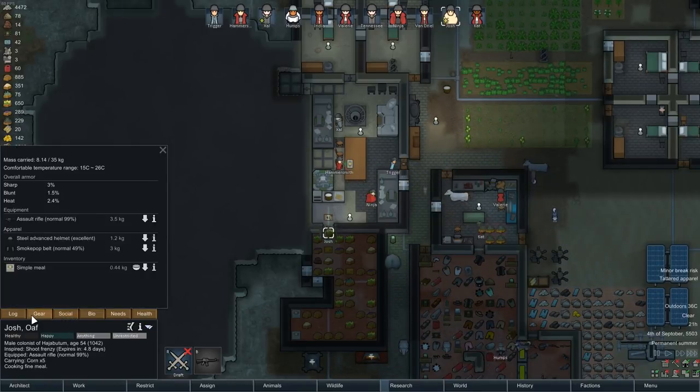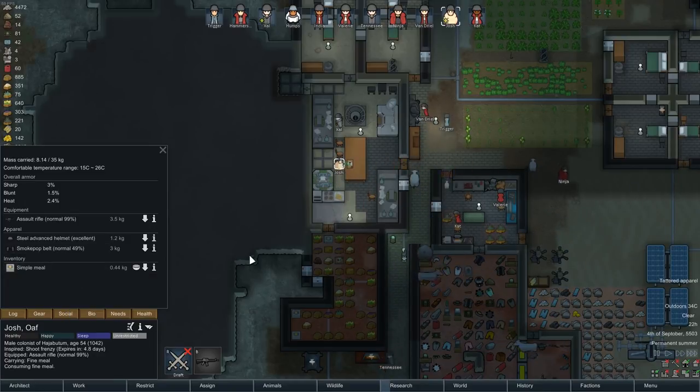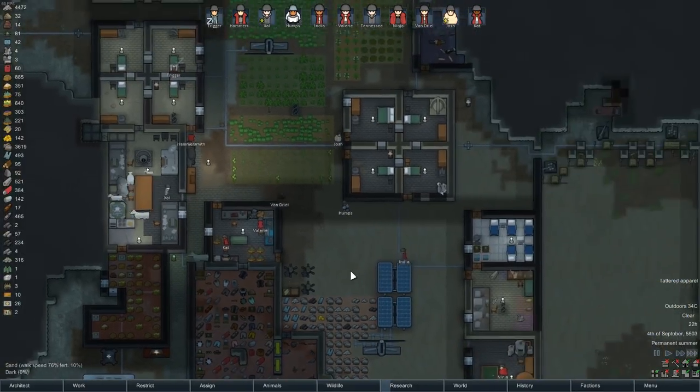Josh, what are you wearing that's tattered and why are you wearing it? Oh, he's wearing a smoke pot belt — that's fine, he can keep wearing that.